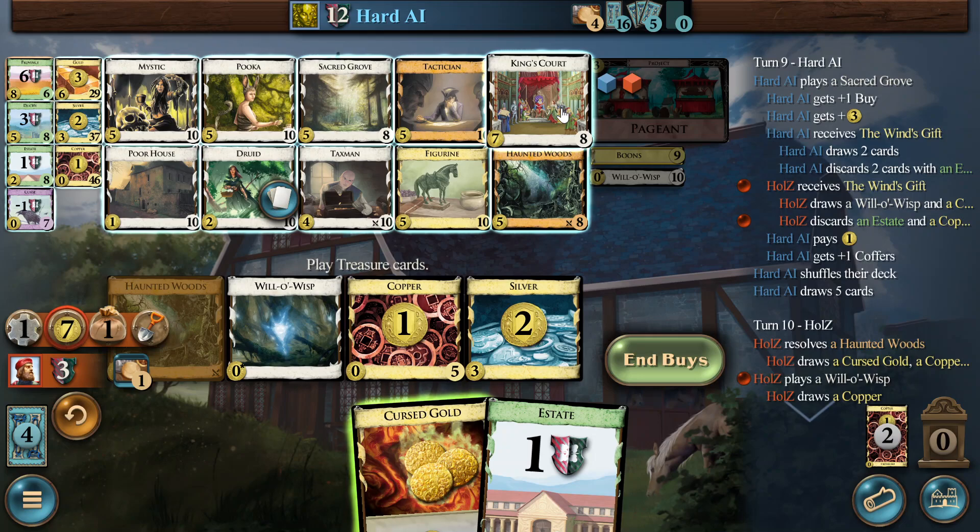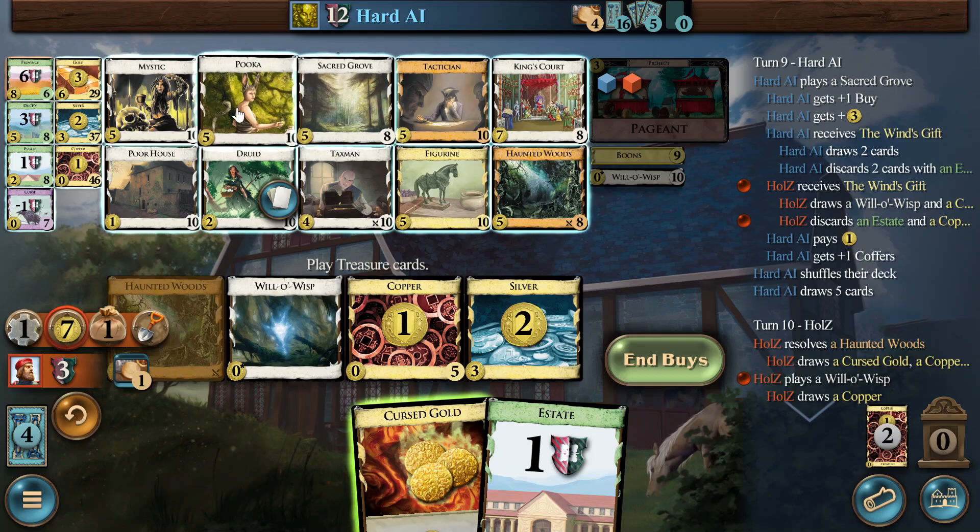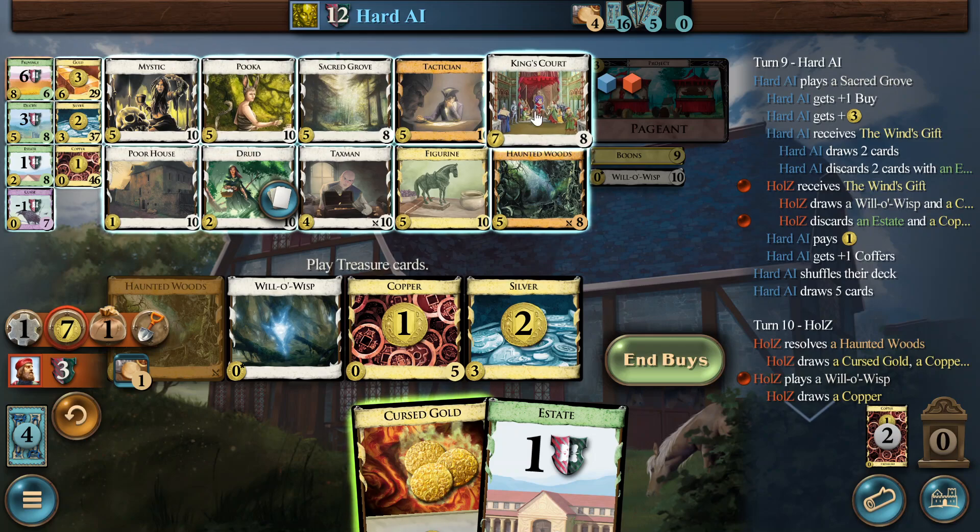This turn we are just KC-ing the Haunted Woods, and then I think we want a Sacred Grove. Or this is the window for the Puka — could be the window for the Puka, it's now or never for the Puka. Because we have this Wisp that we can play the KC on, and then you have Haunted Woods and Puka for draw. It's a little bit shaky though, so maybe we do that the turn that's coming up.